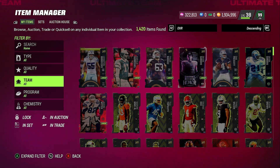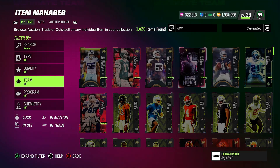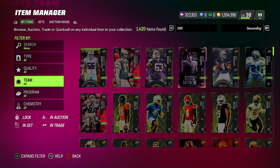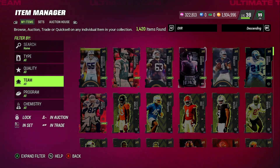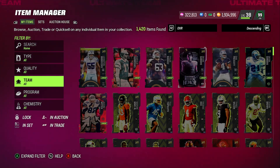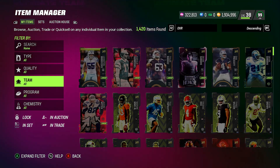I was going to build my Cowboy theme team — I still have my 99 overall Cowboys theme team — but when I saw the ultimate rookie premiere announced I held back. I was like, I'm going to be very careful because I do want that ultimate rookie premiere. Having a full pure Cowboys theme team this late in the season isn't really relevant since it's close to Madden 24, so the ultimate rookie premiere is more important to me right now.